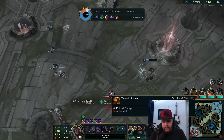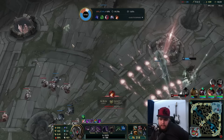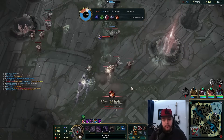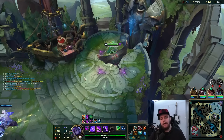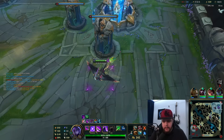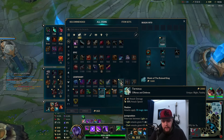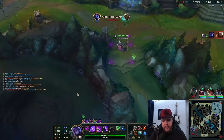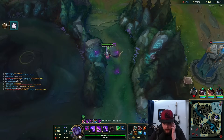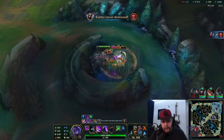We're going to go Blade of the Ruined King next. I'm against a tank here and having some sustain is very, very nice. There are many options to build — you can go Cleaver for armor penetration, or Terminus for double penetration. For most players, I'd recommend going Cleaver over Terminus at the moment because Cleaver makes you generally tankier. Terminus doesn't give you any defensiveness, while Cleaver gives you a bunch of HP and Ability Haste. Also, without my empowered R I can't dash over the wall now — just to reiterate that key difference.